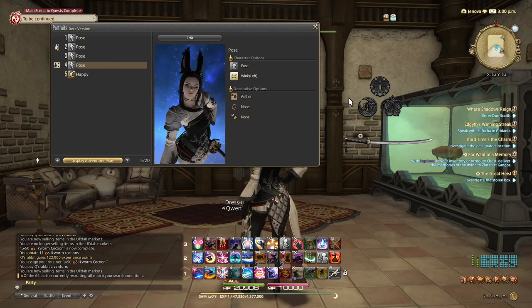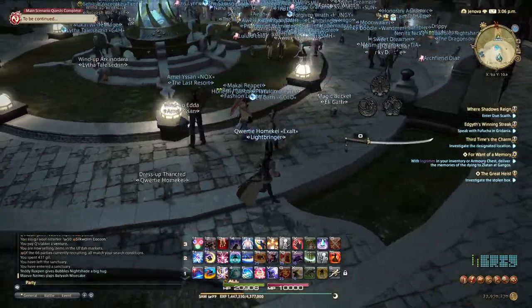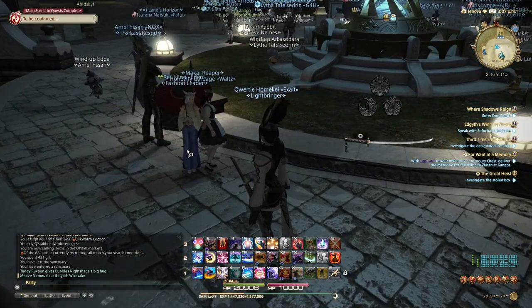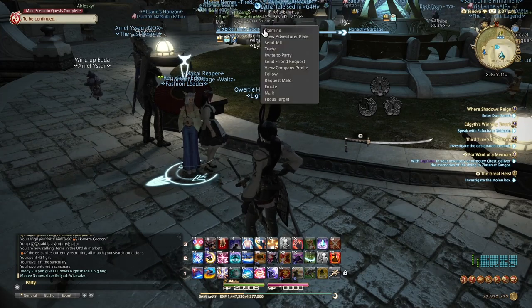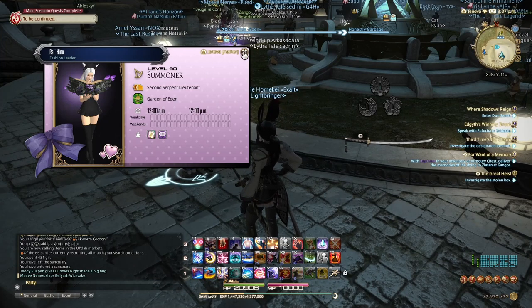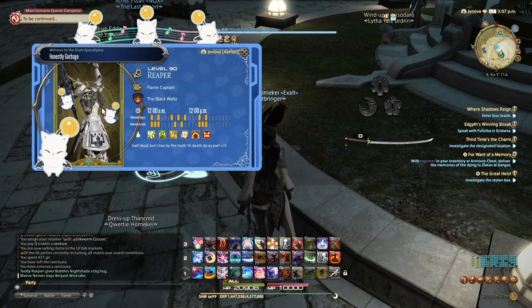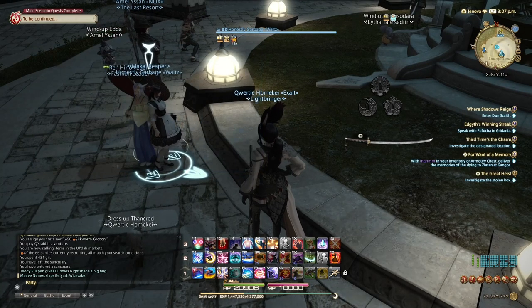Now that we've covered this, let's go run around Limsa and see what those weirdos have made. Here we are in Limsa Lominsa — this place never seems to fail when it comes to cool glamours and the community being interesting. You can probably spot the characters who are going to make a cool adventurer plate based on their glamours and the level of effort they've put in. There's a Summoner with a big book that looks like one of the Mog Station dresses. As you can see, these people have stopped the animation using that pause button and were able to get a cool pose and snap a photo with the camera where they wanted.